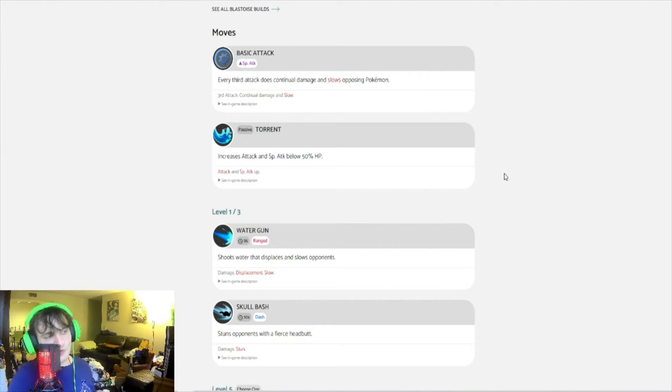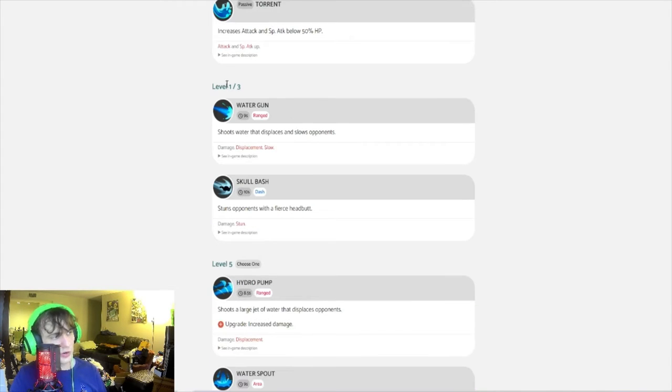His passive is Torrent, which increases attack and special attack below 50% HP. This gives Blastoise a fight-or-flight ability — if he gets below 50% HP, both his attack and special attack increase. His basic attack's third hit is what does the special attack damage.